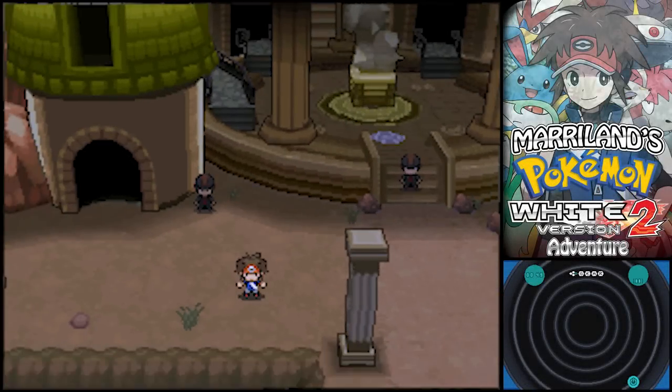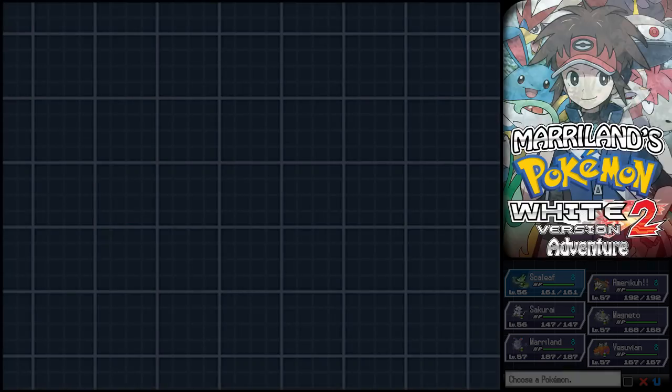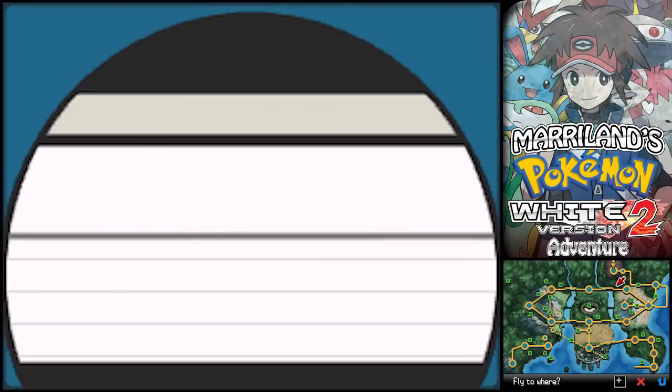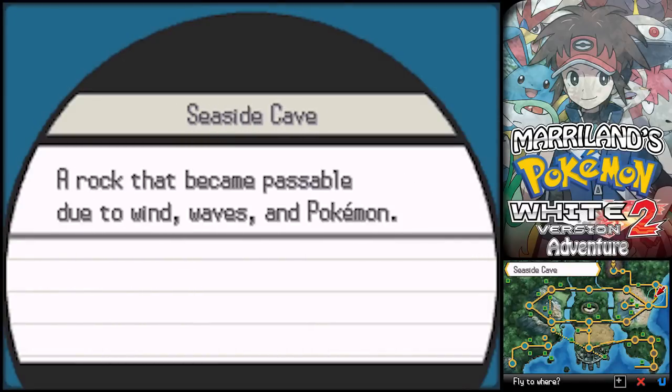Alright Trainers, while we may be at the Pokemon League, that's not what this episode is about. Remember, we got something kinda cool when we ran into N at Badge Check Gate — we got the HM for Waterfall, and there's a few places we can go back to.